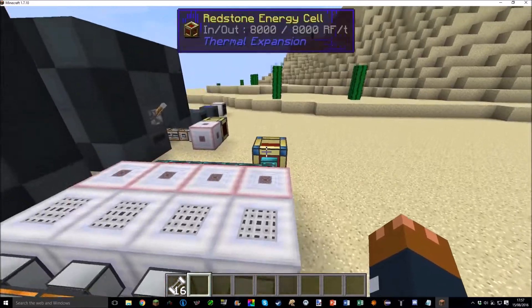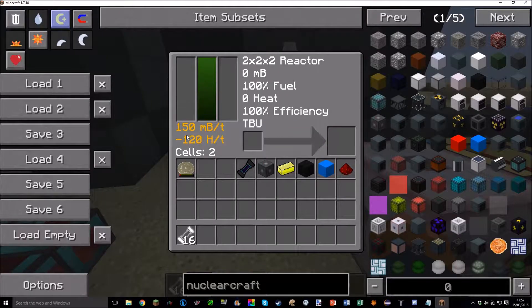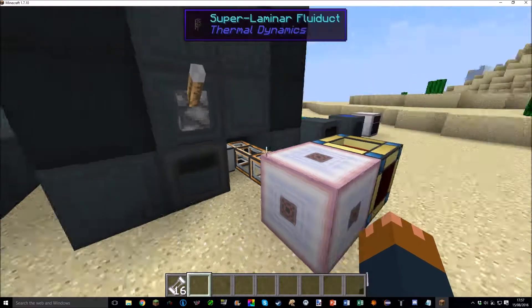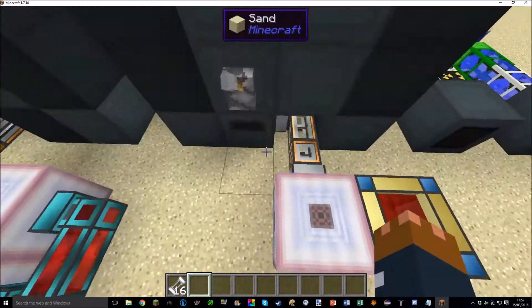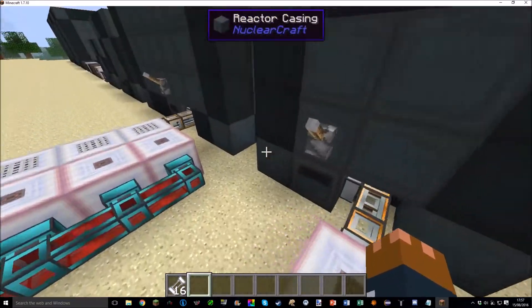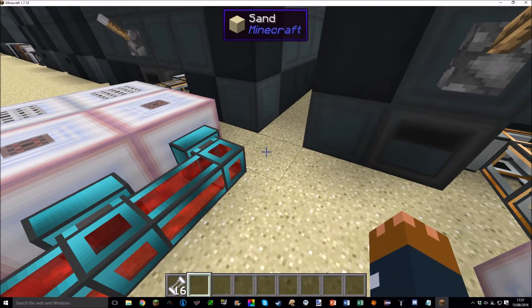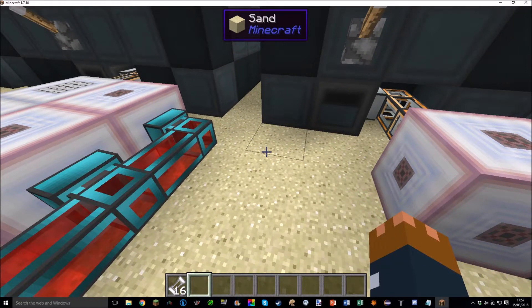Over here I've got a setup using TBU to produce a very tiny amount of steam — 150 millibuckets per tick — which is just normal steam. You can feed that right into a steam generator and produce energy. Steam fission reactors produce roughly 50% more power than standard RF-producing fission reactors, so they are more energy efficient.